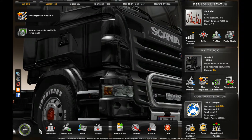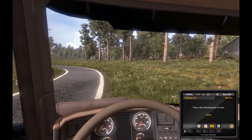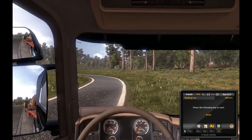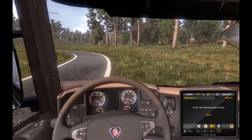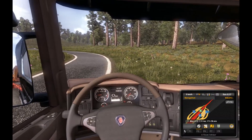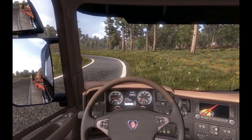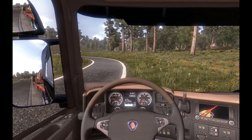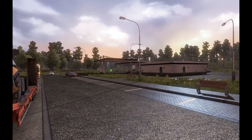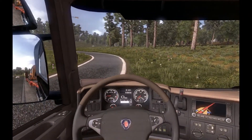Hello everybody and welcome back to Jackwall Let's Play Euro Truck Simulator 2. We've just had a rest, we're going to get ourselves sorted. We don't need that anymore so we can start the engine, let's get rid of that. Turn on some lights, take off our handbrake, turn on an indicator, check rear - car coming up here actually, so we'll wait for that to go past, because we're nice good drivers.